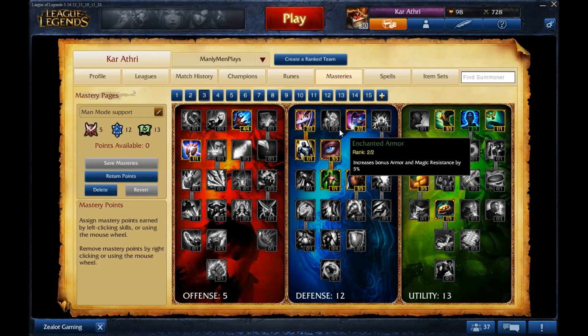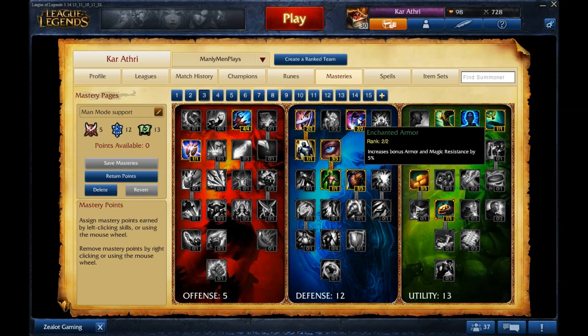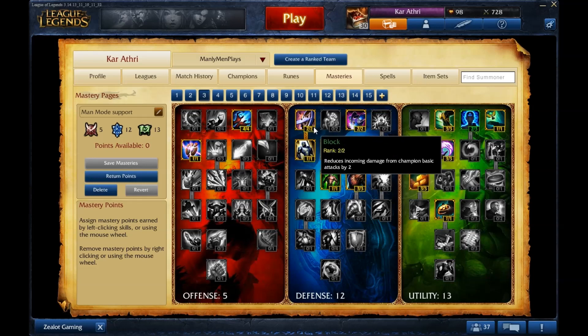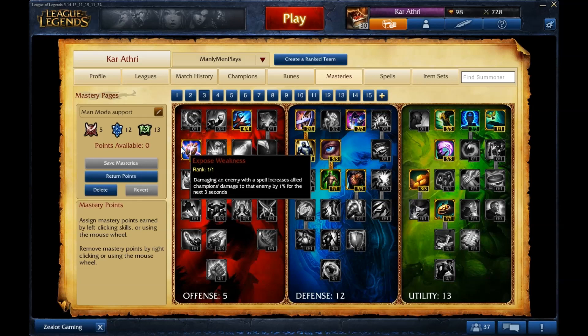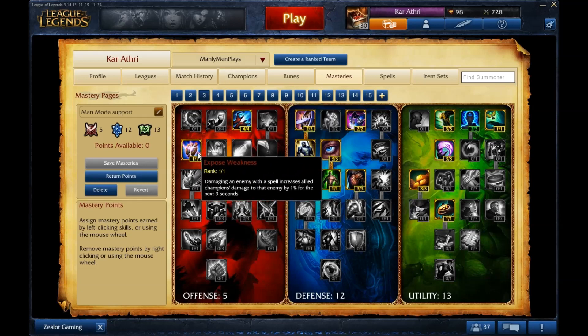In defensive I've gone for Enchanted Armor over Recovery because health regen is useful as a support, but I build a lot of magic-resist and armor items, so it depends on what you build. Obviously always armor over magic resist unless the situation calls for it. In offensive I really like Exposed Weakness — on Leona for example, her passive combined with it is a lot of damage. I know it's only 1%, but when someone gets away on 5% health, that 1% is what saves you.